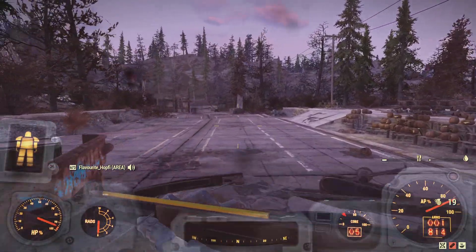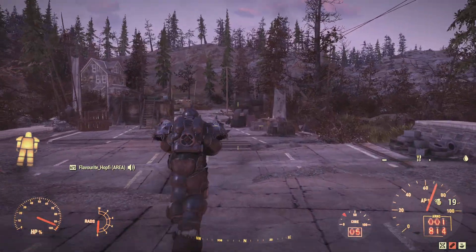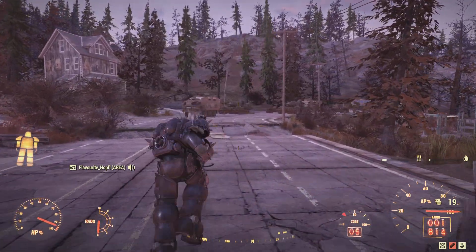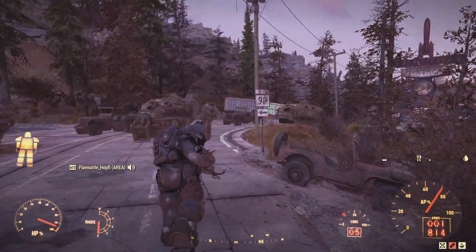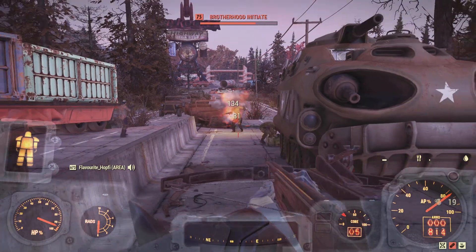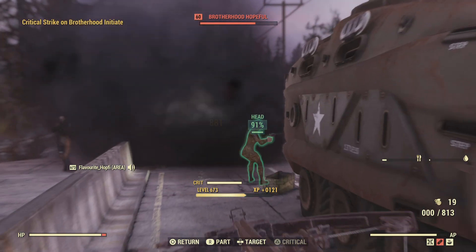Another thing I could mention is I am using Strangler Heart Power Armor. It's just a little bit of passive damage, and for especially weaker enemies sometimes it's enough to kill them off with the added acid damage to your shots, which if it happens is fun and just adds a tiny bit of DPS.